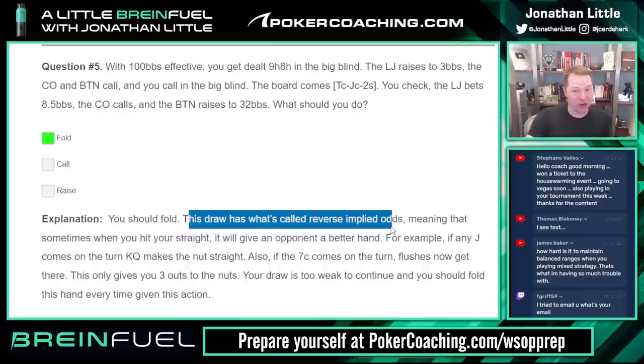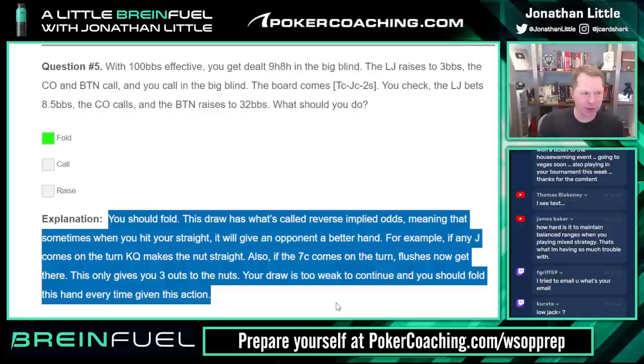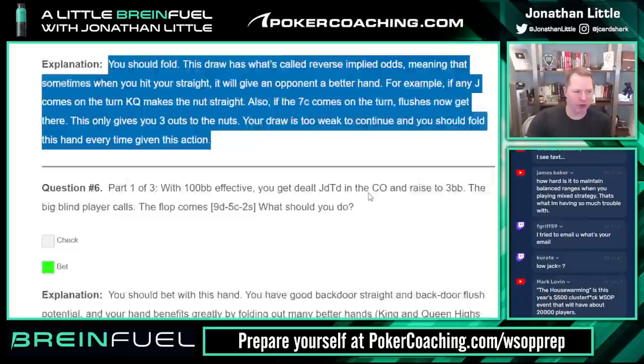You should fold — this draw has reverse implied odds. When called, your draw is too weak to continue. Any jack comes, king-queen makes the nuts. Okay, your draw is too weak to continue — fold. If I were rewriting this today I'd explain you don't have a lot of fold equity when you raise, just because the opponent made it 32 big blinds. If you think the guy's range is too wide, jamming becomes reasonable because you have fold equity — otherwise it's just an easy fold.